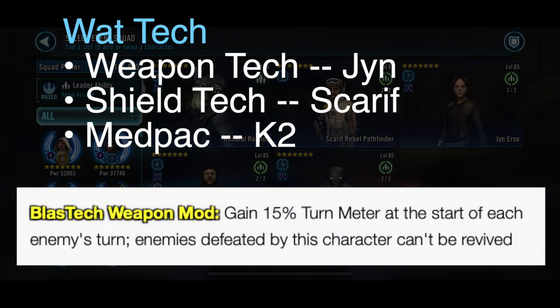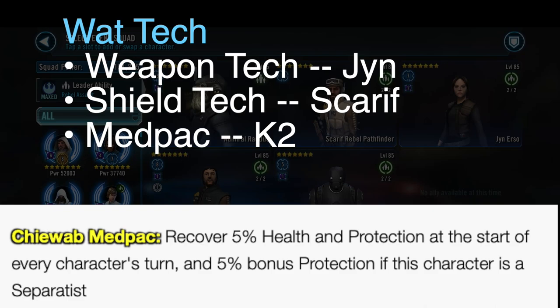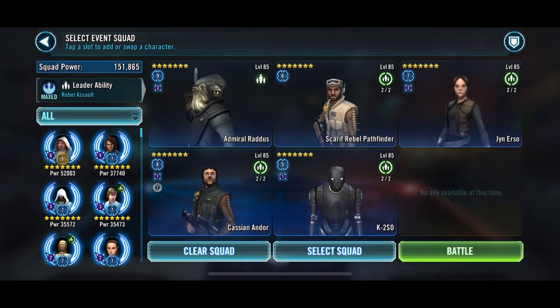Now, Wat Tambor is the tech you're going to get, because Cassian becomes Wat. It's critical that you apply the weapon tech and the shield tech on the right people. Jyn Erso needs the weapon tech for the 15 turn meter gain every turn, and Scarif needs the shield generator — not just to recover 30 protection, but because it's a buff that guarantees he taunts and revives every time he dies. That leaves the med pack to go on K2, though it's far less important.